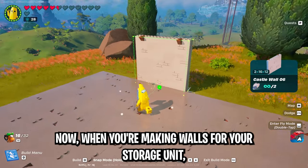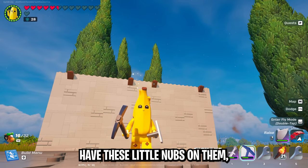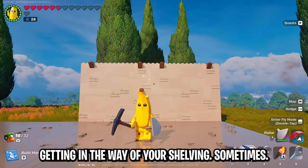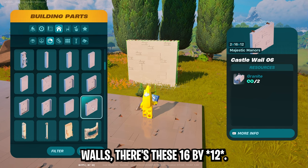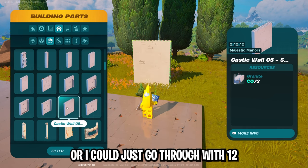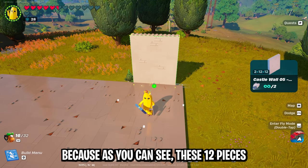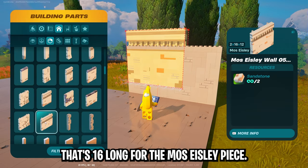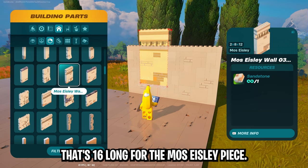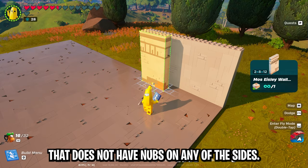When you're making walls for your storage unit, keep in mind that some walls have little nubs on them that can get in the way of your shelving. For example, with castle walls the 16-by-16 pieces have nubs, so you could use 12s and fill in the gaps since the 12-piece versions don't have any nubs. Similarly, the 16-long Mos Eisley piece has an 8-long version that does not have nubs on any of the sides.